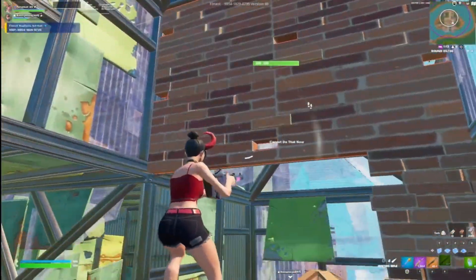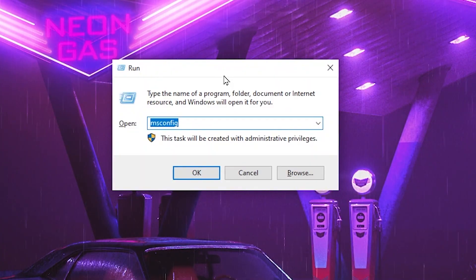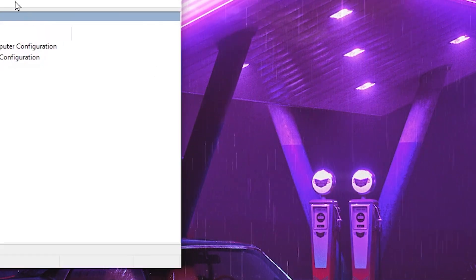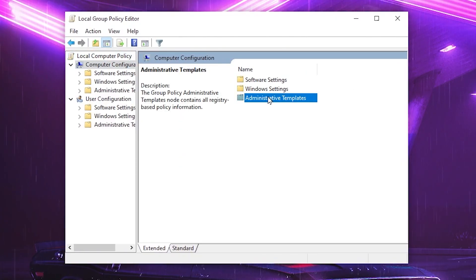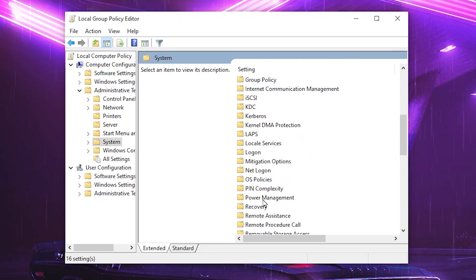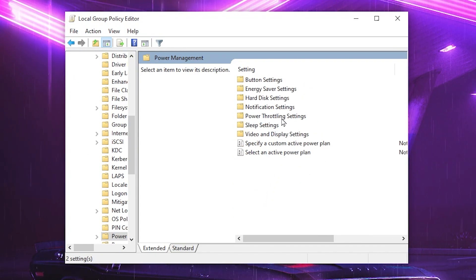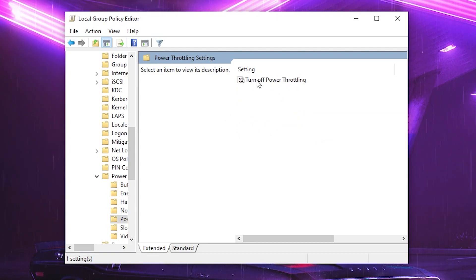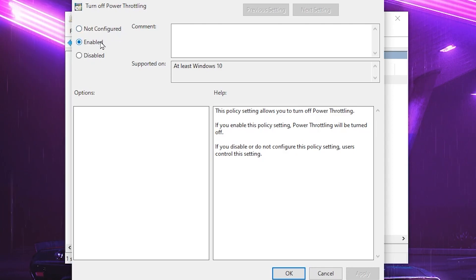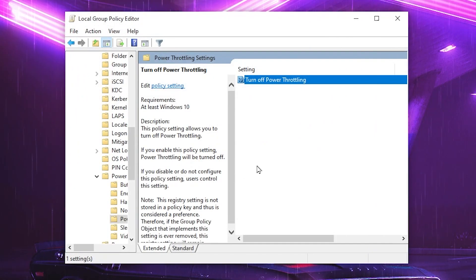First, we are going to set up power throttling and power settings on Windows. Press Windows + R together from your keyboard and type gpedit.msc, then press Enter. Go to Computer Configuration > Administrative Templates > System, scroll down and find Power Management, open the Power Throttling folder, then open Power Throttling Settings. Go to Turn Off Power Throttling, double-click, enable the setting, then hit Apply and click OK.